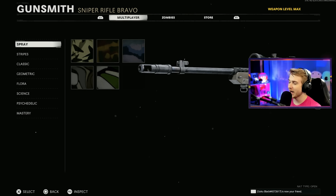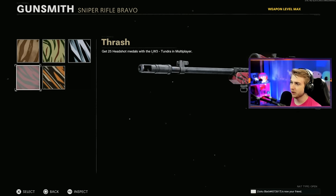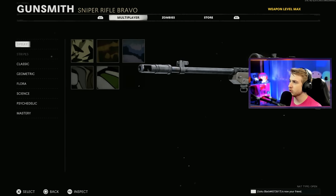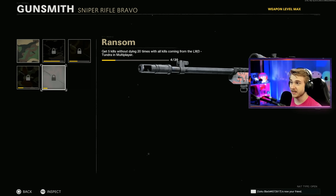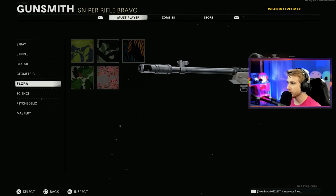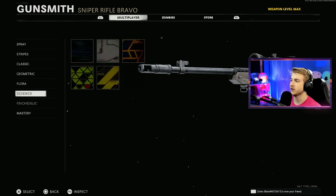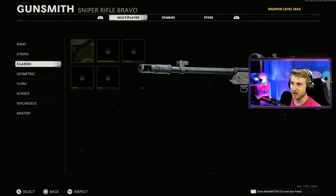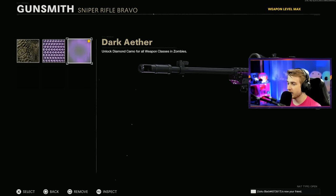For our camos, we actually have quite a bit done — I'm pretty sure I grinded these in multiplayer to get them leveled up for zombies, so we have a lot more done than usual. Spray is done, Stripes is done. Classic, we still need to get 16 Bloodthirsty. Geometric, we need 19 or 20 more long shots, so those are going to be a little difficult. Flora is all done, Science is all done, and Psychedelic is all done. So really we're just looking for long shots and getting 5 kills without dying. We've got to throw on Dark Aether.